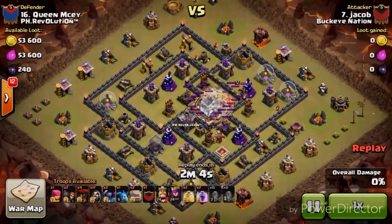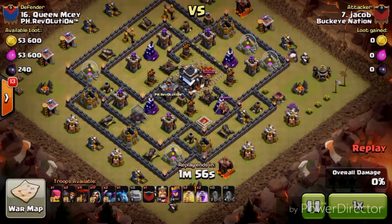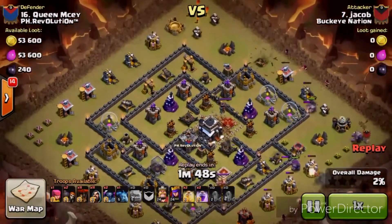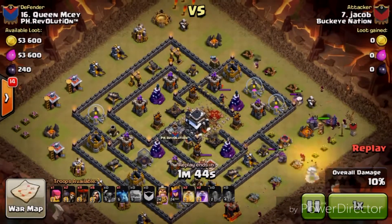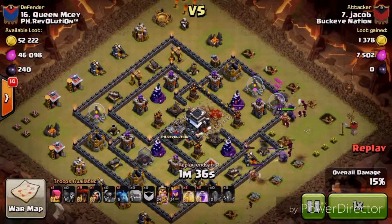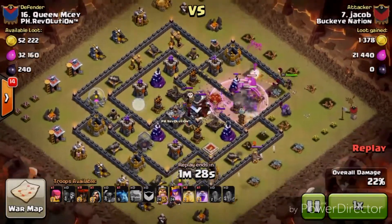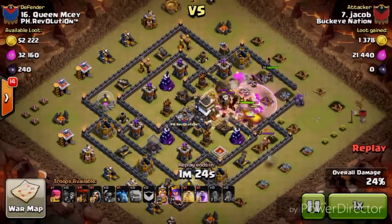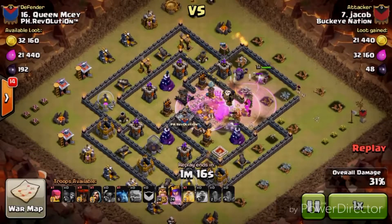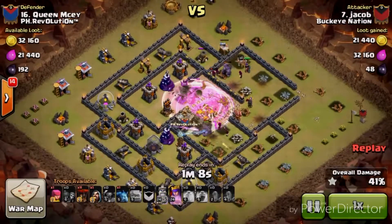Now here's Jacob's attack. He is a TH9.5, so he has a slightly different troop composition and more available spells, but it's the same concept. He's going to start with his funnel — the most important part of the attack. He uses the variation with three Golems and two PEKKAs. Again, Rage through the Clan Castle troops and Heal to keep those Wizards alive. The air defenses just get completely obliterated — the Kill Squad destroys them — and he also gets the X-Bows and Teslas.